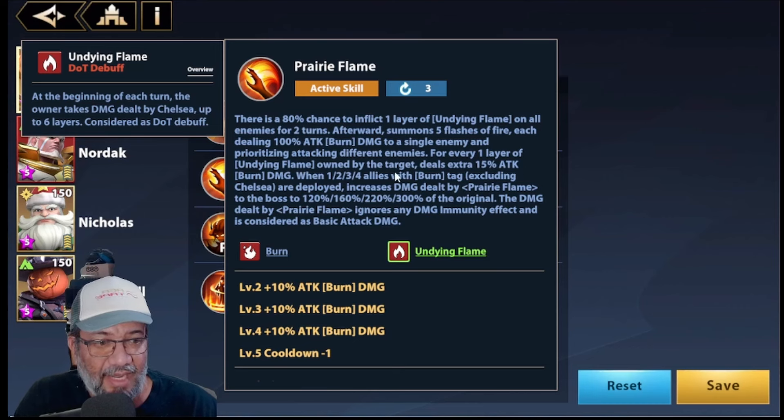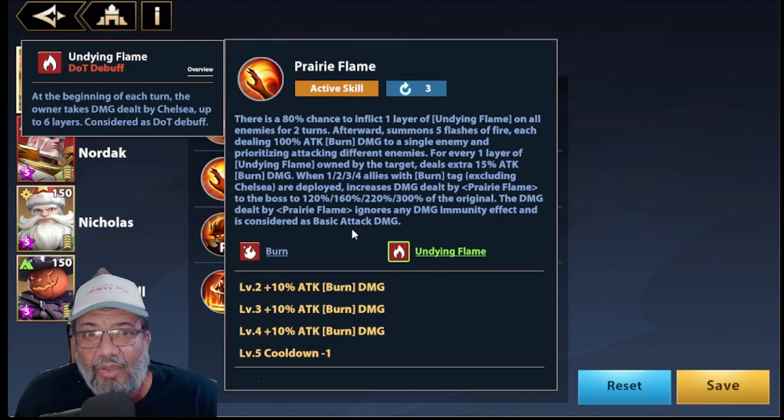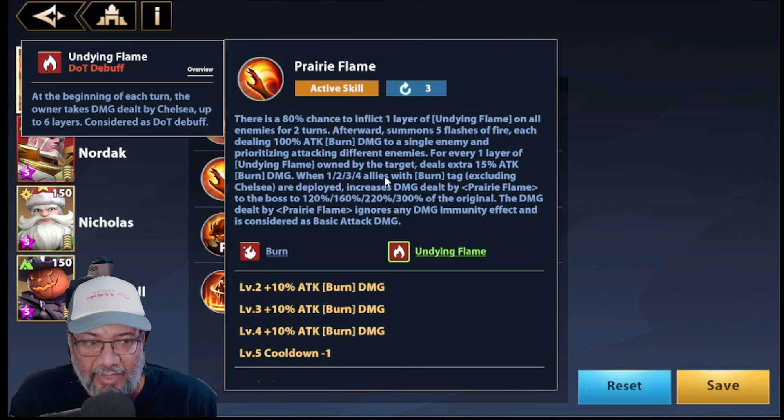For each stack of Dying Flame, there is an additional 15% burn damage. When there are 1, 2, 3, or 4 allies who have burn attack — excluding Chelsea — it increases the damage that Pretty Flame does to the boss, imagine, up to 300% of the original damage. Also, the damage that Pretty Flame does ignores damage immunity, and is considered a basic attack, so the set that increases basic attack can be very useful for her.